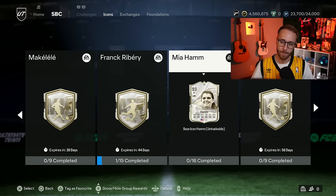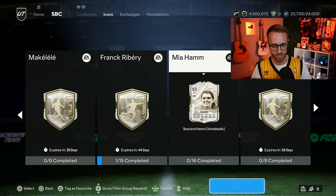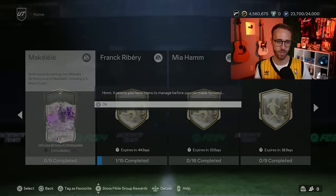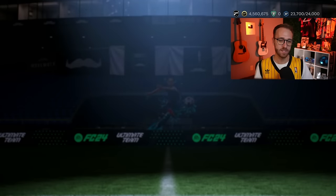But same thing for Mia Hamm. Being from the USA, I have a tough choice to make. I really do want to do Mia Hamm because I hear her card is absolutely freaking nuts. And I used Dino last year, so I might go for Mia Hamm this year just because she's brand new — haven't used her card at all, and I hear she's insane and maybe a little bit cheaper than Dino.